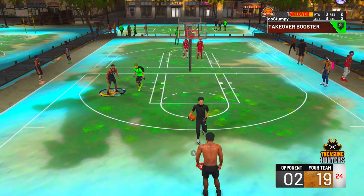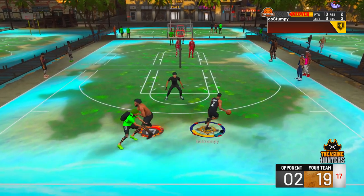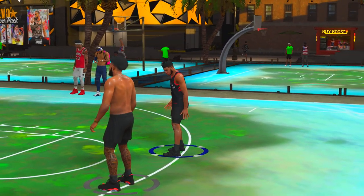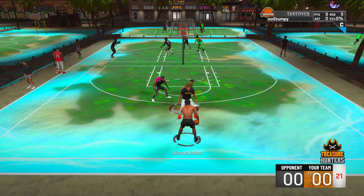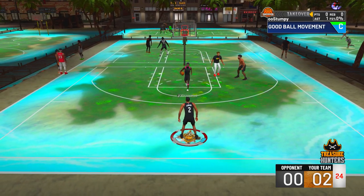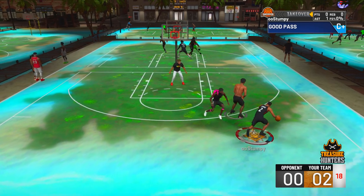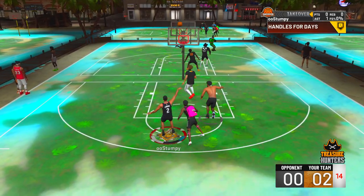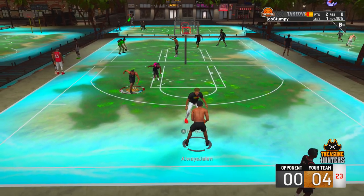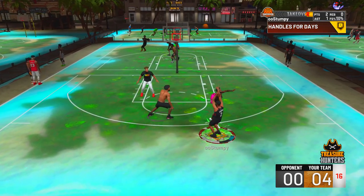In my previous video you saw me greening with a 49 and 52 3-pointer — I kind of mastered this game. I know how to shoot in this game with any build. You give me a build with a 30 3-pointer, with a few shooting badges I will green it. So why is this build underrated? A lot of people don't even make the 2-way pass first point — they end up making the 2-way 3-level facilitator or the 2-way sharp. Also this build is kind of clickbait because when you see the name 2-way pass first you think it's a playmaking defensive build, but it's actually a sharp defensive build.